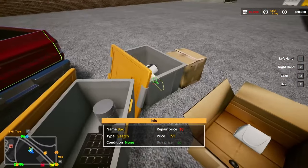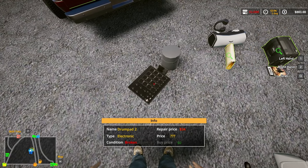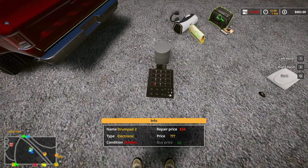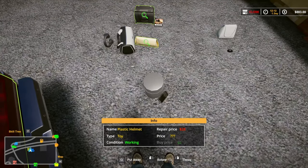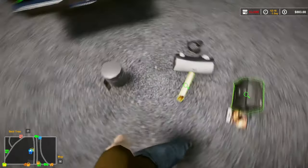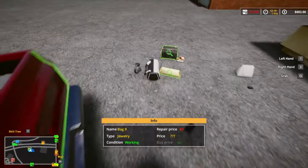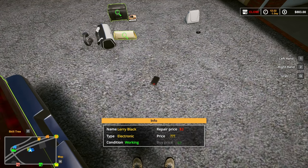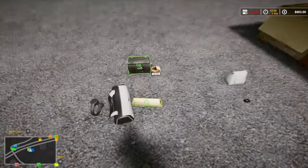Let's open these all up. What is that? Drum pad? It's going to be pretty expensive to fix, but it might be worth it - we'll take it. Plastic helmet - looks like a plastic knight's helmet or something, cool. And we got a... Laramid, Larry Black - so it must be his old cell phone or something.